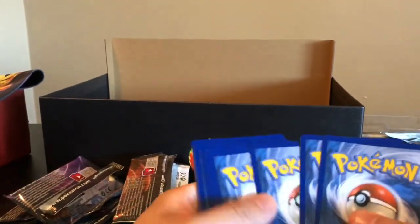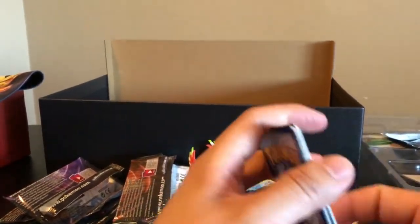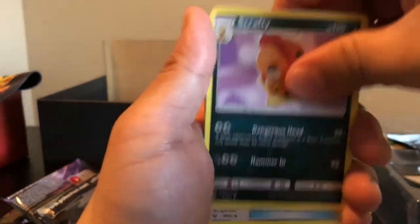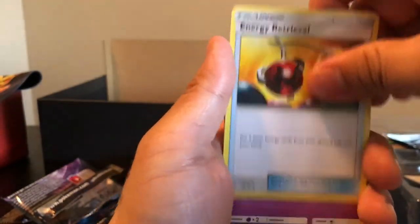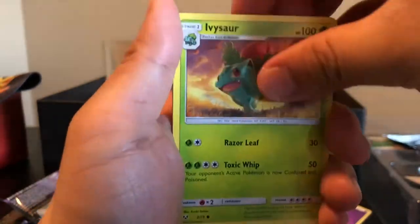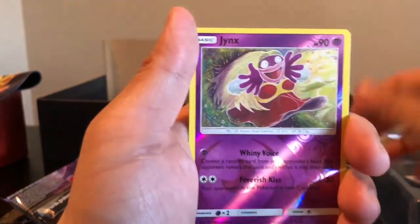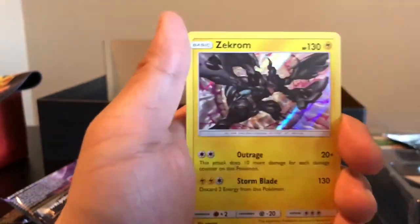Cold card for you guys. We got two packs left. Metal type to start it off, Great Ball, Scrafty, Energy Retrieval, Jynx, Ivysaur, Shroomish, Totodile, Bulbasaur, Reverse Holo Jynx — and the rare is a Shaymin, guys. If I can't get anything else out of these last packs, I am happy with that Mewtwo pull.